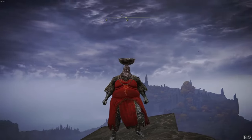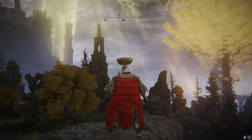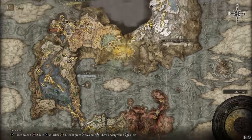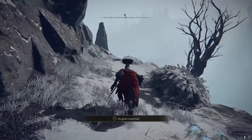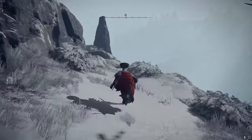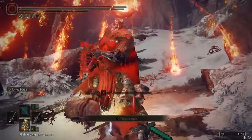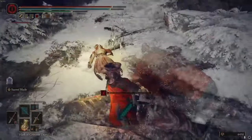The third set on my list is the Fire Prelate set. It's definitely on the heavy side but looks super cool and is very unique. This is the first set on the list that you need to farm for, but I have a good farming spot. Make your way to the Mountaintop of Giants and come to the grace called the Giants' Mountaintop Catacombs. From this grace, head outside and kill the prelate. Do this multiple times until you unlock the full set.